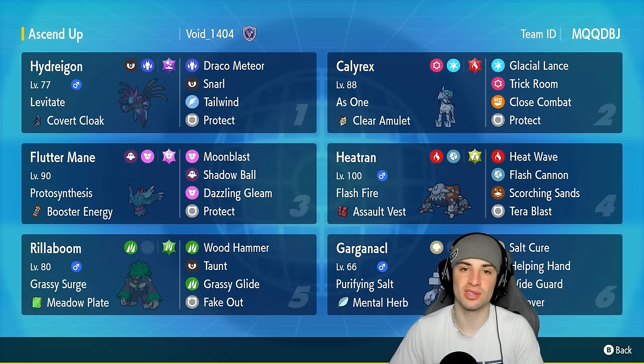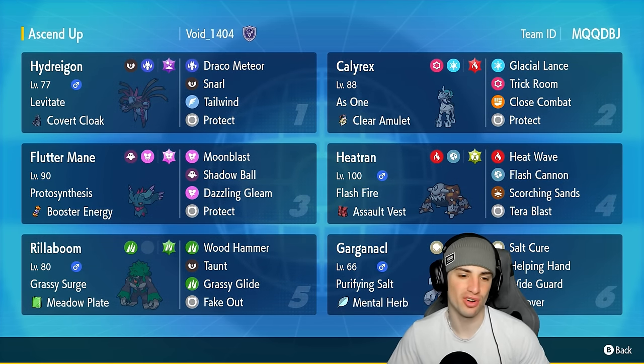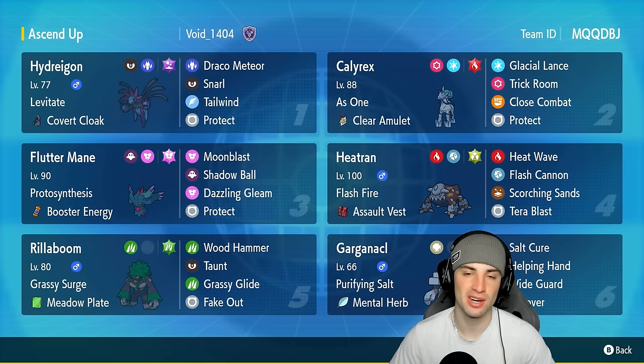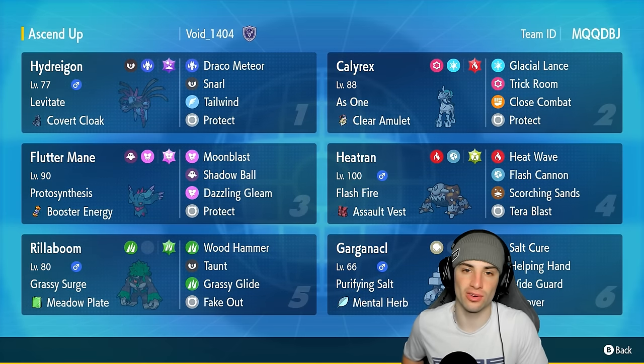Three other Pokémon on today's team feature Flutter Mane, Heatran, and Rillaboom. Don't really want to talk about Flutter Mane or Rillaboom since you've seen them plenty of times before. But Heatran has Flash Fire with the Assault Vest, running Heat Wave, Flash Cannon, Scorching Sands, and Tera Blast - a great solid attacking moveset with lots of coverage.